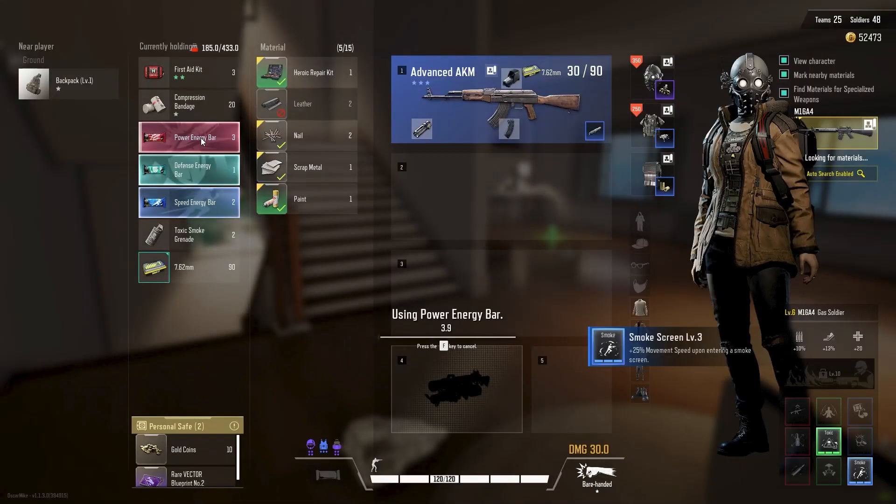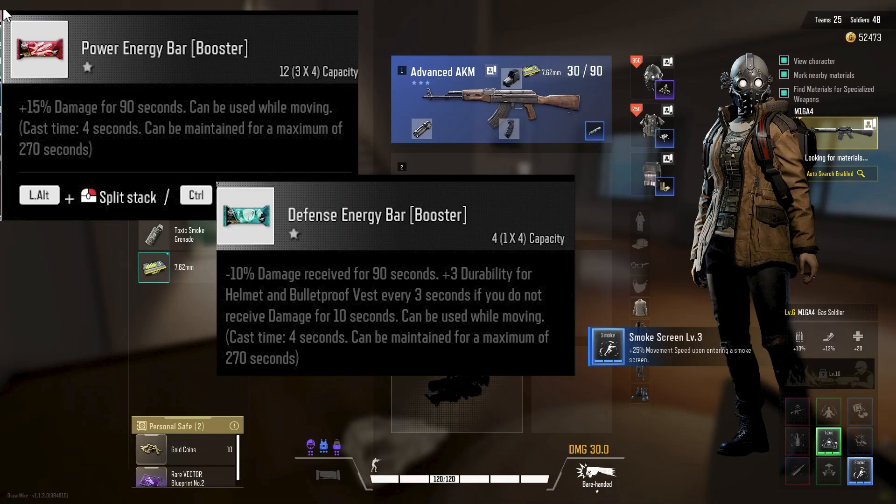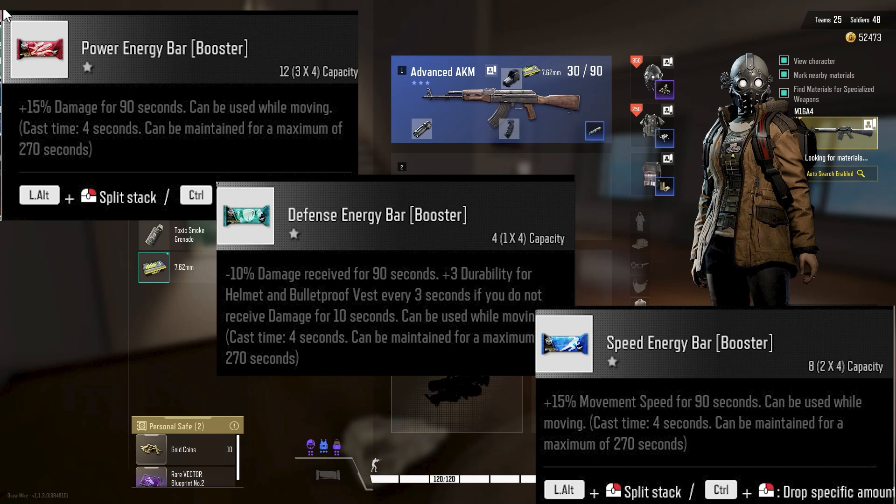To start, there are three main bars in Super People: power, defense, and speed bars. These bars can be found randomly throughout the map and in supply drops.